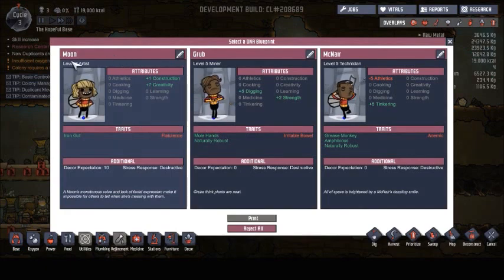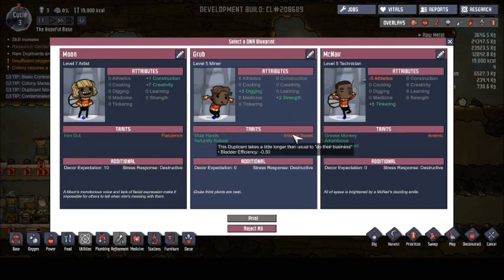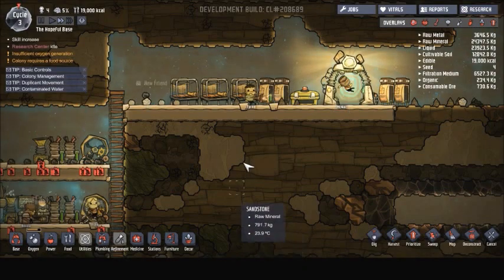Let's see what we got here. We got Moon, who has an iron gut that stops her from getting sick, but she's flatulent. We have Grub, who has small hands and is naturally robust but has an irritable bowel, which reduces bladder efficiency. And we got McNair, who is a grease monkey and amphibious — he's naturally robust but he's anemic, which means he's not very athletic. They're all destructive though. We'll take McNair because he has the most going for him.